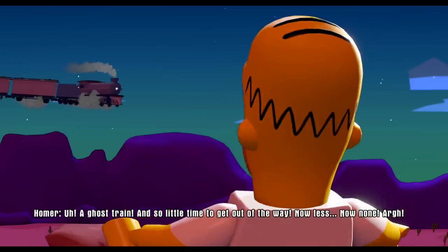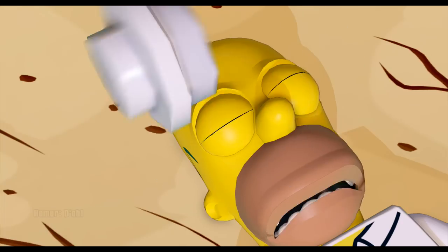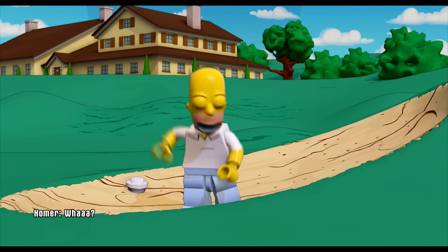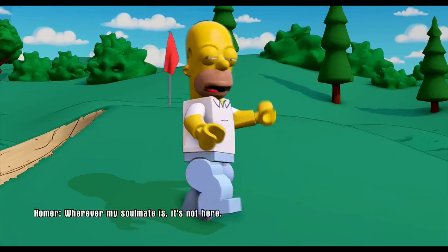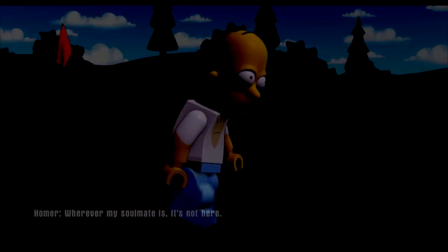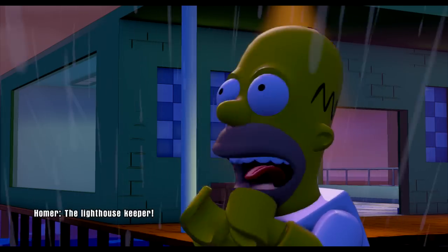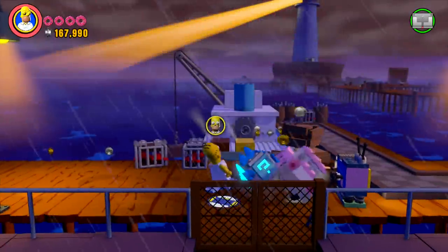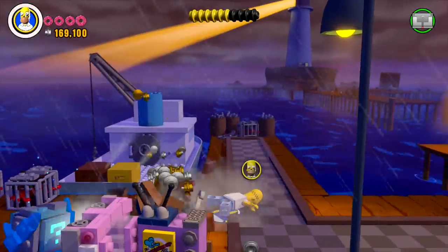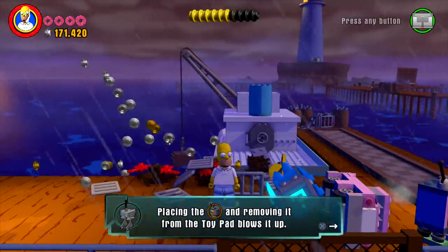Whoa — there's a train! It's time to get out of the way. Is that a golf ball? Maybe the desert was just this sand trap. Wherever my soulmate is, it's not here. The lighthouse keeper — the loneliest man in the world — he'll understand me. Great, I'm not sure if that's exactly what the coyote was referring to, but if that's what you want to do Homer, then that's what we're going to do.